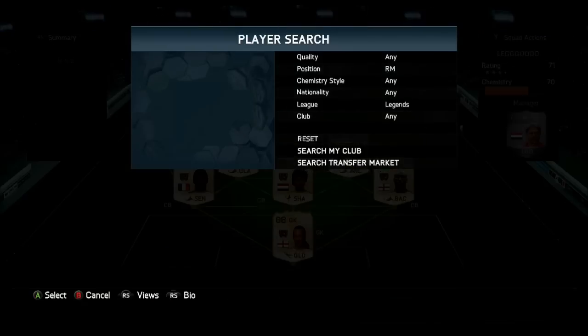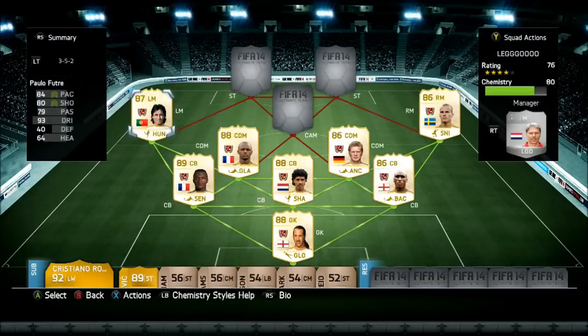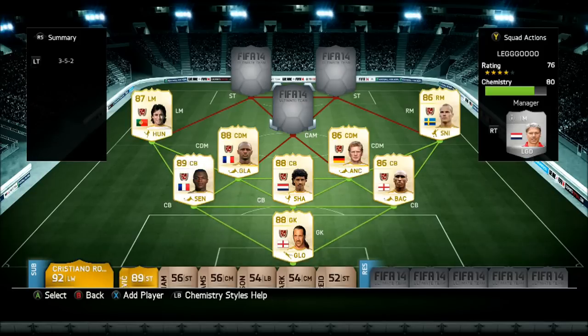The left and right midfielders are Freddie Ljungberg and Paolo Futre. Neither of them really shone out to me at all. Paolo Futre is better than Ljungberg, but Ljungberg seemed to get into better positions — though when he got the ball, he didn't do anything with it. He felt really sluggish and slow, with a weak shot. I think he scored one goal for me; Paolo Futre also scored one. When Futre got the ball, he looked dangerous, whereas Ljungberg didn't. Overall they were okay, but not the best wingers — I'd much prefer Ronaldo or Ribery on the left rather than Paolo Futre.